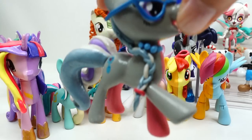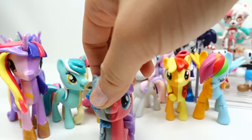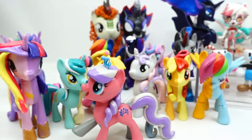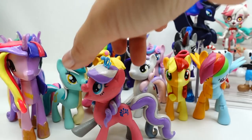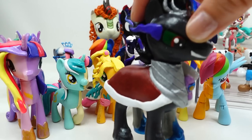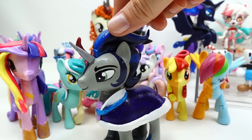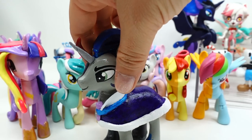Here is another favorite: we have Silver Spoon on one side and Diamond Tiara on the other side. And of course there is one more back here — we have evil King Sombra and nice King Sombra.